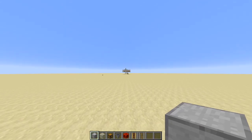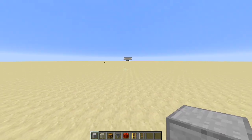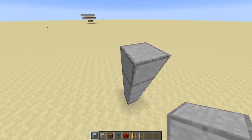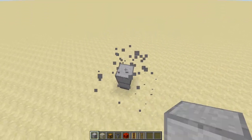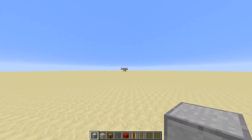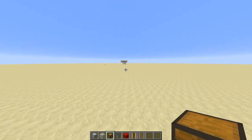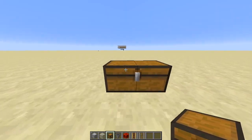The first thing to consider when making two or more iron farms is to separate them 50 blocks away from each other so the village mechanics will not mix up. Secondly, the spawning platform should be four blocks high away from the ground so the iron golems will not spawn beneath your platform. There should also be no other spawnable blocks on the sides near your iron farm, at least 15 blocks away from the center, so the iron golems will not spawn outside your spawning platform.